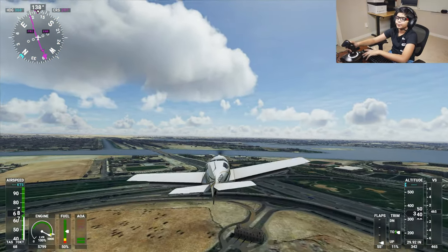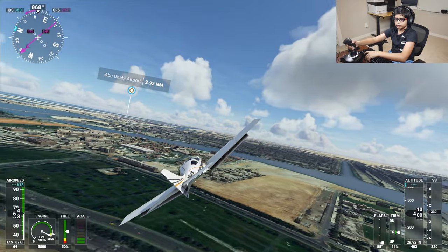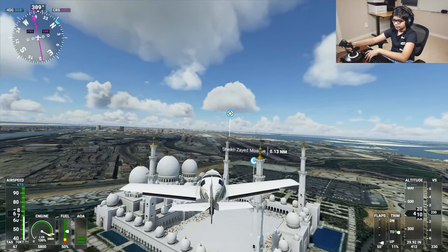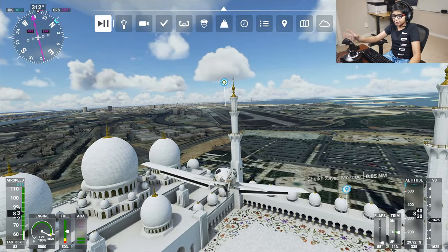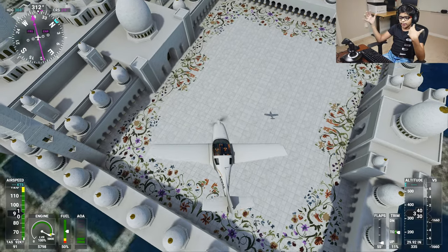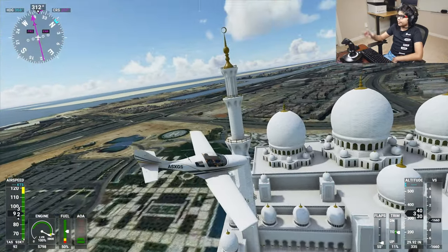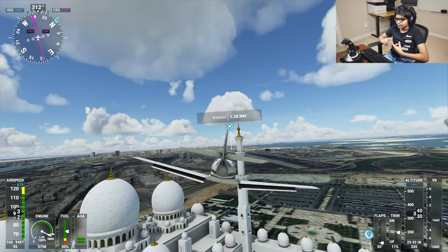I'm going to pause and get a better look. Abu Dhabi airport is right over there so I don't want to crash. So this is the mosque — you can see the floor is painted in beautiful flowers. The rest is white and kind of gold. This is where you might pray. I have been here before — it's pretty awesome. It just looks very fancy and I like the whole style they did with the white and the gold.